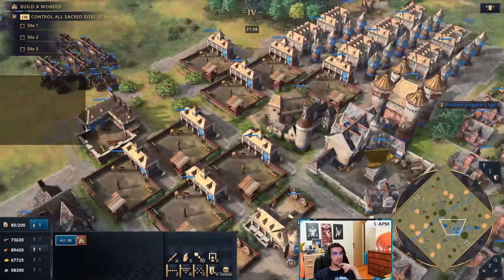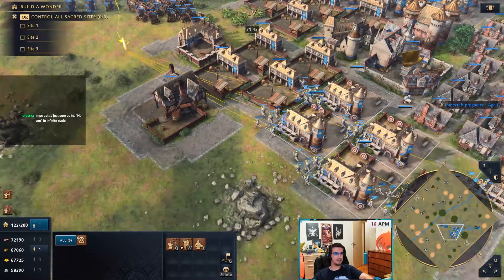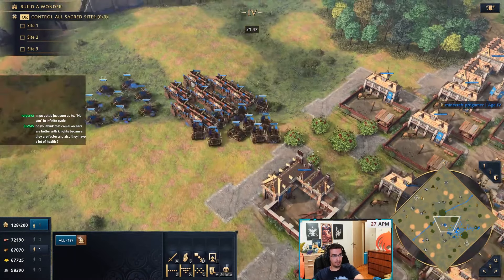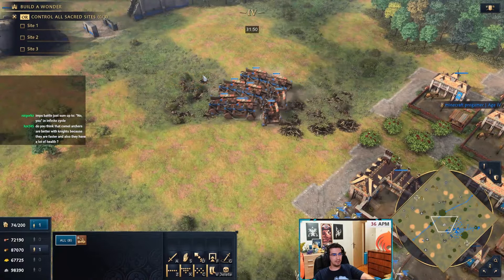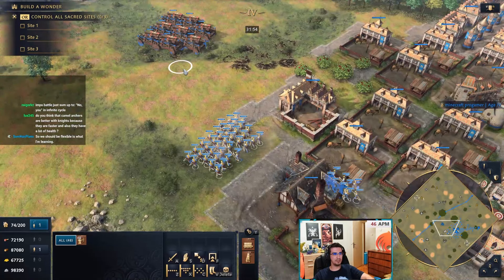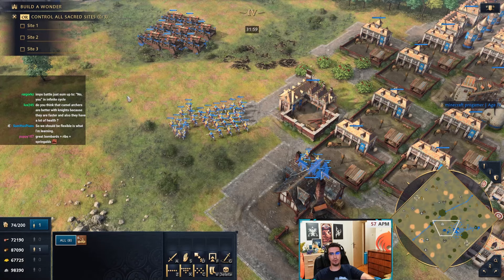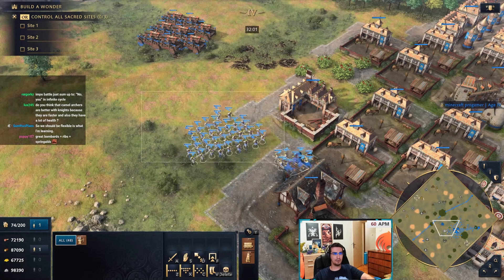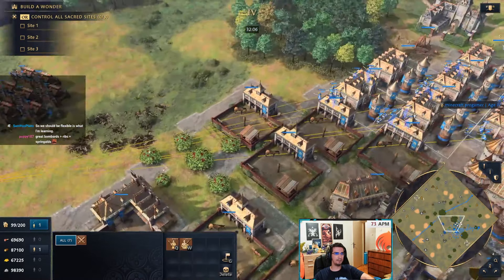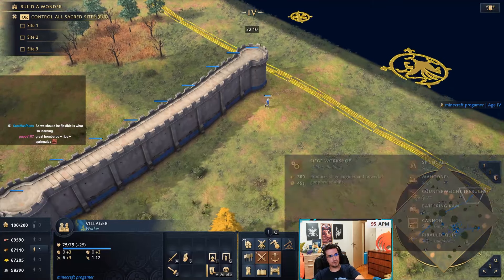One important tip on fighting against mangonels — I see this mistake very often. Whenever the opponent has mangonels, people select their army and just A-move. Units stack up, the mangonel shoots one spot, and your whole army is dead. Here's how you should be engaging against mangonels.